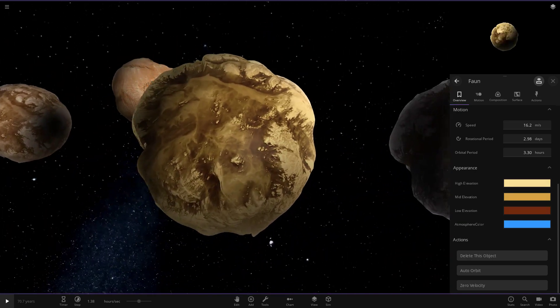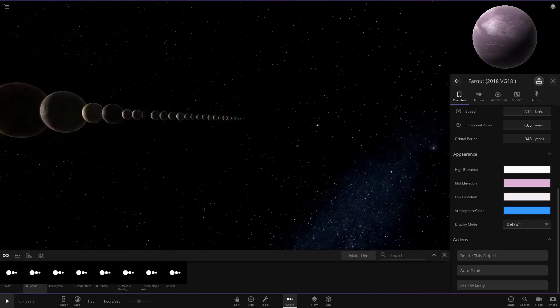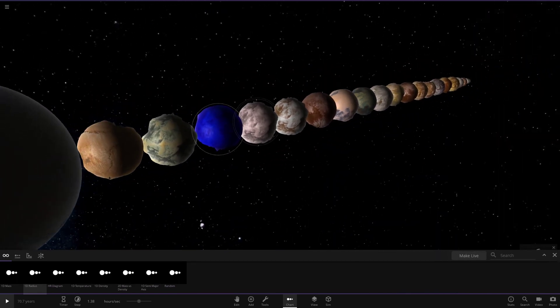I can't believe I completely overlooked this in the previous video checking out the new update. Asteroids are now fully generated. If we just get a lineup of all the objects, we can see all the asteroids at the very bottom — all of them, really cool.